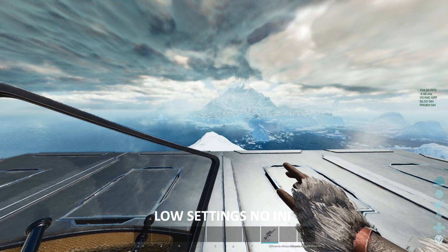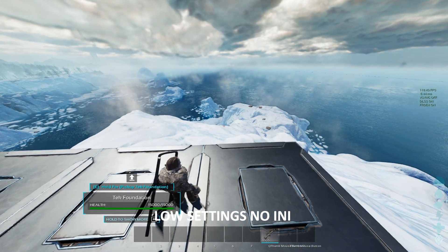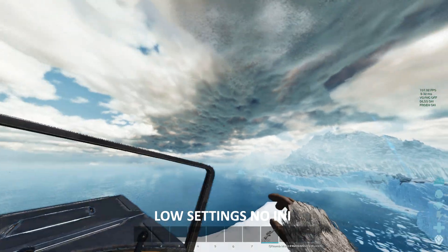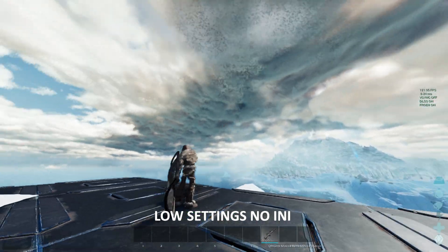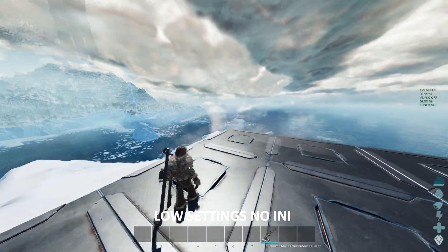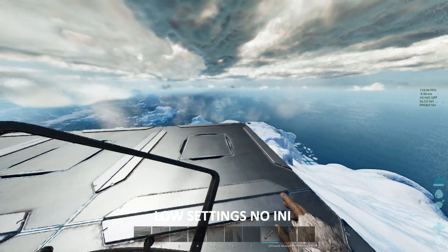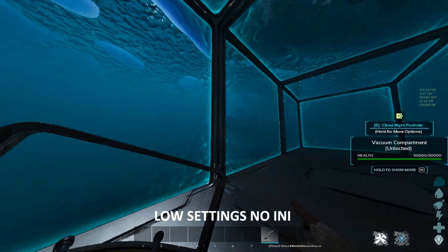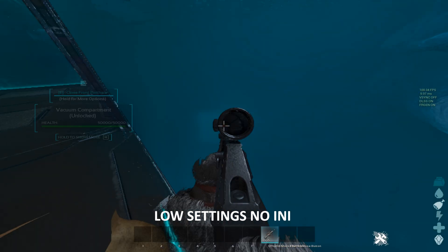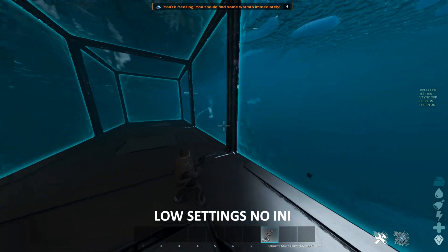Now we're gonna see the difference in FPS. This is my game with everything on low and zero launch commands — I'm getting 140-150 FPS in this area. This is how the game looks; it looks nice but I hate the clouds, looks like shit honestly. I don't like that the game doesn't look smooth or clean. This is how the offset looks. But you can get two times more FPS with launch commands. This is how the water looks — it looks nice, but it's impossible to see outside if you're trying to snipe somewhere.